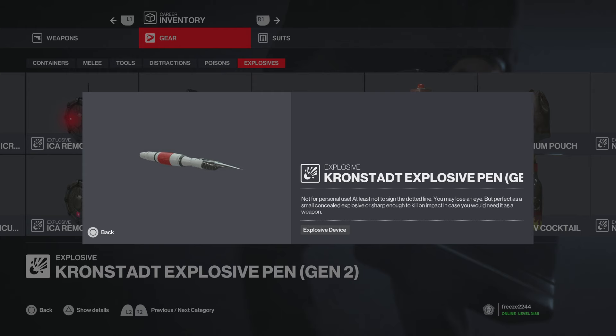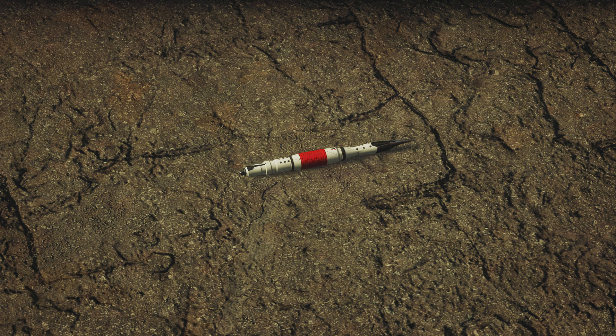Next is the Cronstad Explosive Pen Gen 2 — not for personal use. You may lose an eye, but it's perfect as a small concealed explosive, or sharp enough to kill on impact as a weapon. So this acts as an explosive device but also as a sort of knife. This is what it looks like in game — beautiful.